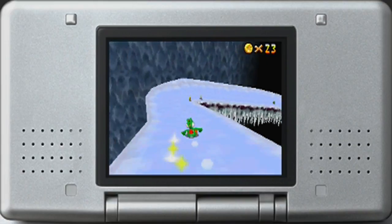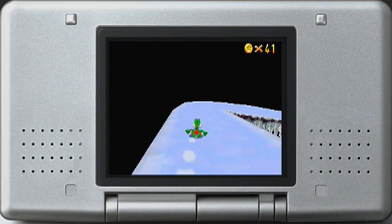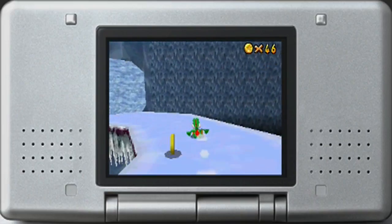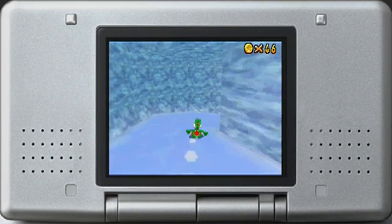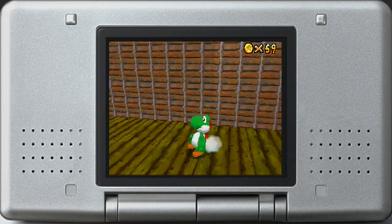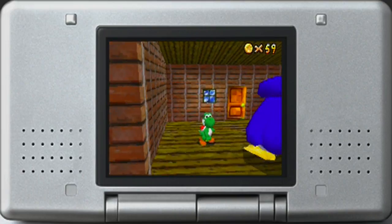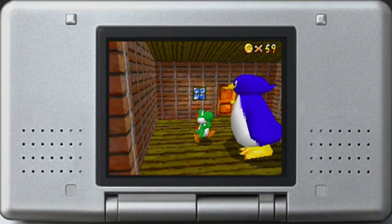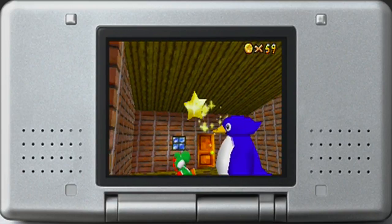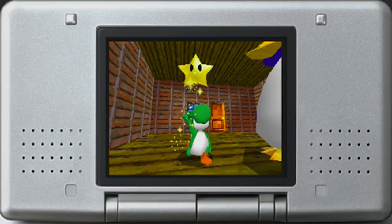The third mission is Big Penguin Race. It's basically our first mission again, but this time we are racing the big penguin down the slide to see who can slide down the fastest. It's pretty difficult, but I find it to be easier in this version because there's no rubber band for the big penguin. So you can go as fast as you can and still beat it, which is pretty cool.